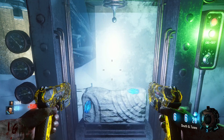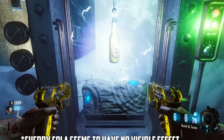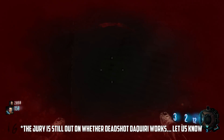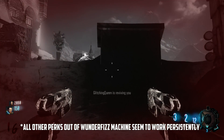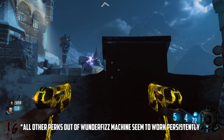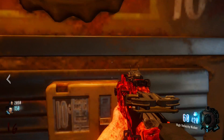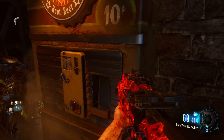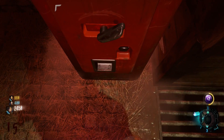Now we're gonna get a perk out of the Wonderfizz machine — similar steps. First buy the perk, make sure it's one that you want. Here we get Double Tap, that's good. Shoot once to damage yourself, hit Square to pick up the perk, then spam your triggers to down yourself. Because it is a Wonderfizz machine, if the perk machine is on the map just run over to the perk machine to ensure the glitch has worked. Here you can see I cannot buy the perk — so confirmed, I have Double Tap.